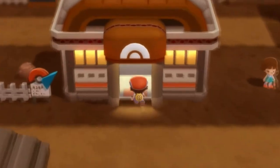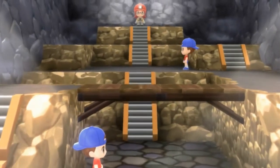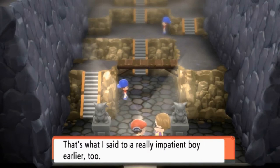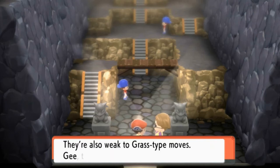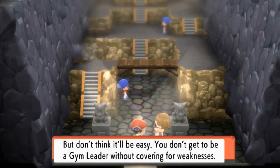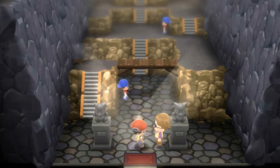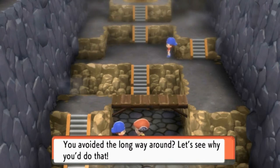There he is acting all smug, ready to get beat. The gym leader is a user of rock-type Pokemon. Rock-type Pokemon really hate water, and they're also weak against grass-type moves. But don't think they'll be easy — you don't get to be the gym leader without covering your weaknesses. Going after a rock-type Pokemon with a fire-type Pokemon won't be easy either. That's all the advice I can give. Thanks for listening!